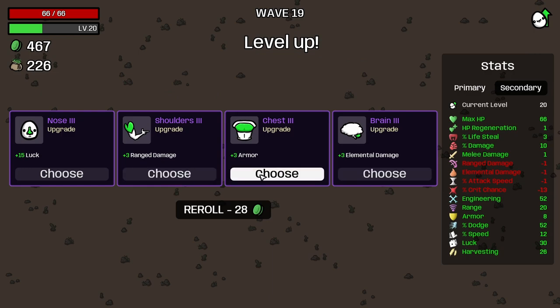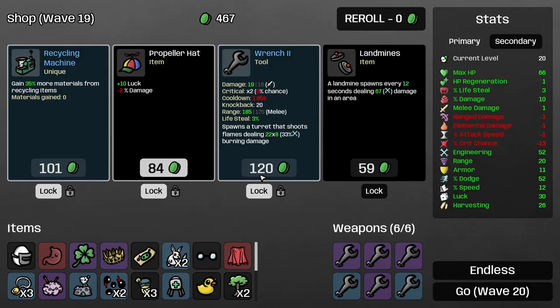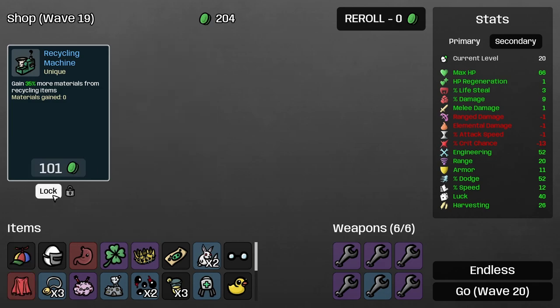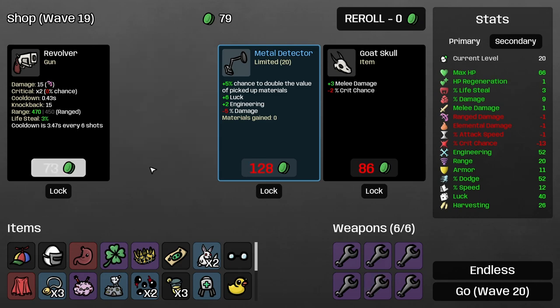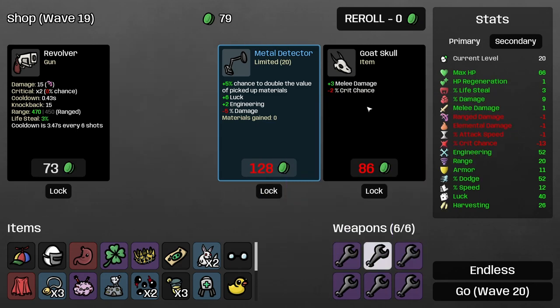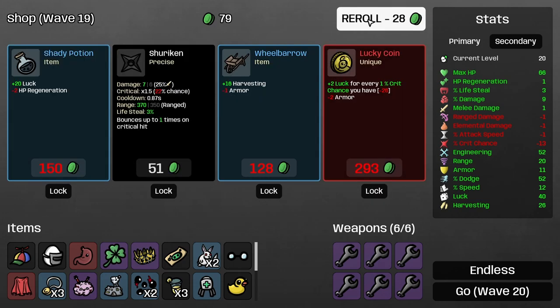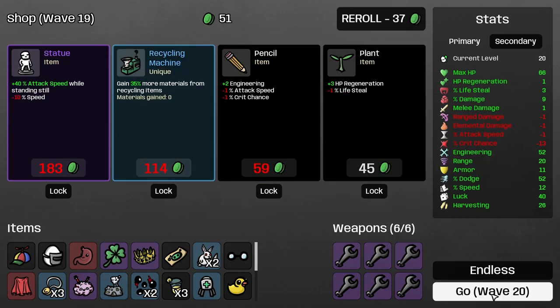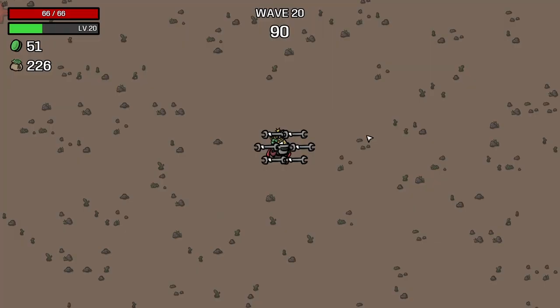Lock, range, damage, armor, elemental damage — I'm going to choose armor. All tier three wrenches — that could not be better. I can't really afford anything else. Wave 20, I'm so worried. I have not gotten this far before. And also it is going to be a boss battle — but here we go. There it is. I don't think I can do a whole lot here. I just have to avoid all the attacks and let the turrets do the job for me.